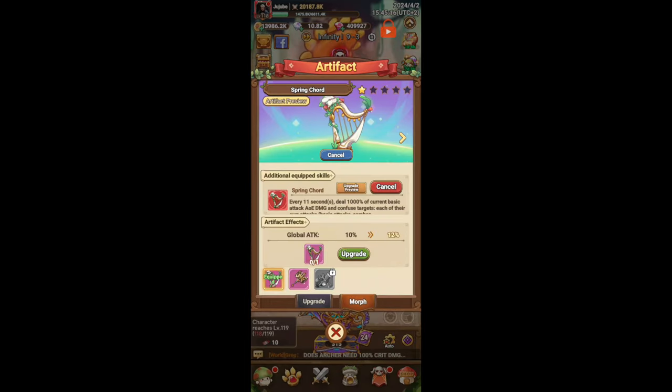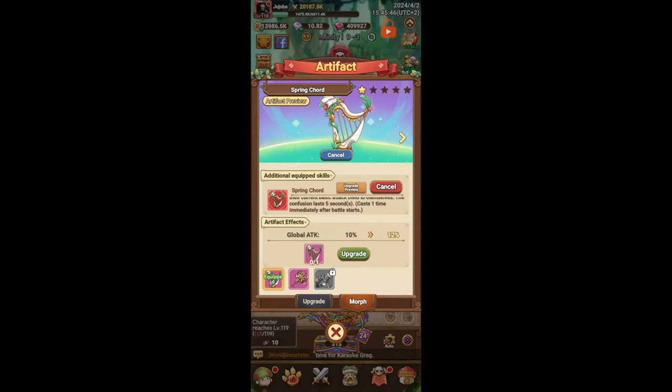Now for the three artifacts. The most recent one is Spring Cord — every 11 seconds it deals 1000% of current basic attack AoE damage and confuses targets. Each of their own attacks — basic attacks, combos, counter strikes, and skills — will deal an extra 20% of their current basic attack damage to themselves. The confusion lasts 5 seconds and it casts the first time immediately after battle starts. This is huge — probably the best PvP artifact in the game right now.